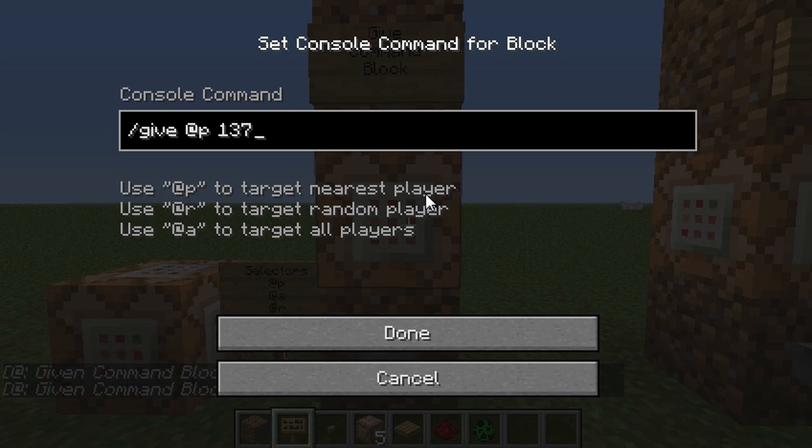Now we are into the actual interface for the command block. You have the console command here — you can see 'give @P 137' here. Let me explain the three different selectors: @P, @R, and @A. Anytime you put @P, it's going to do whatever command you tell it to to the closest player in the game, which most of the time is going to be the person who actually activates it.